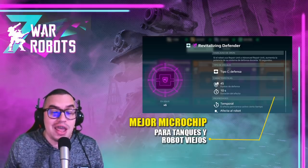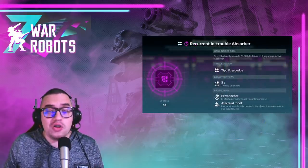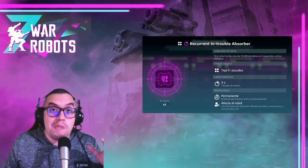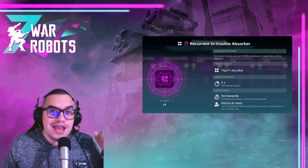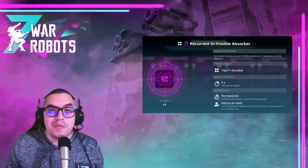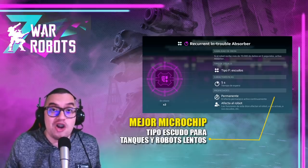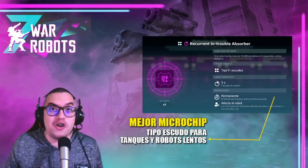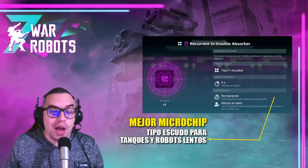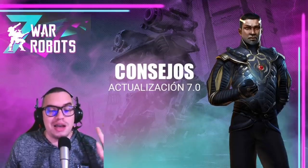For those asking which microchip turns a tank into a super tank: the one called Revitalizing Defender. When you use the Advanced Repair active module, it gives you 45 defense points for 10 seconds — incredibly effective. I recommend this microchip for your tanks or older robots. There's also a brand-new microchip available in event chests — if you've encountered someone where you attack them and an absorbing shield activates repeatedly, this chip is what causes that. It's super effective on tanks like Falcon since they receive a lot of incoming fire, activating the chip multiple times. Don't forget to like the video and visit the Pinceladas channel. Bye!